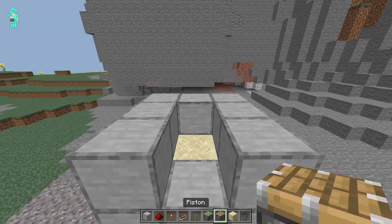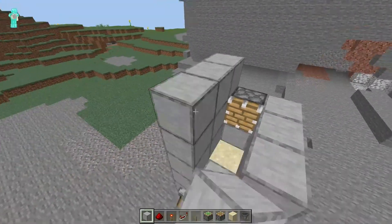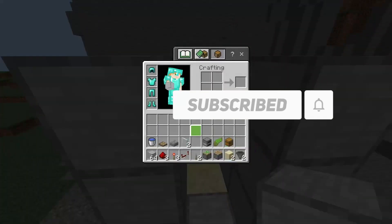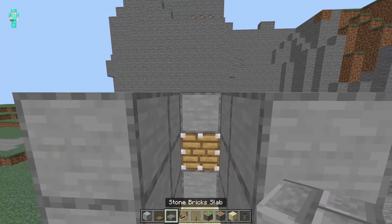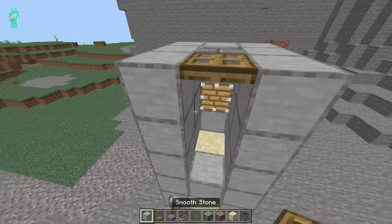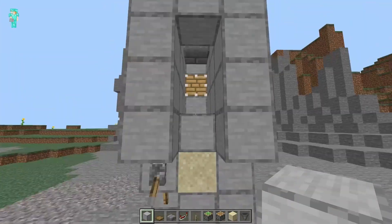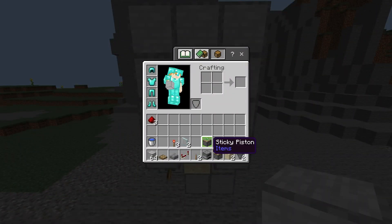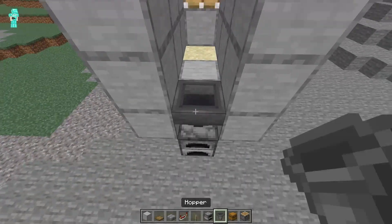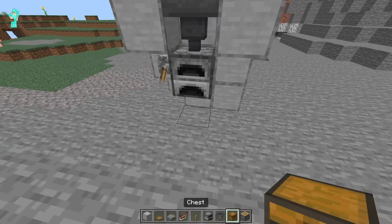Once you've added those, add another layer of platform. Grab a normal piston and keep it right over there, then extend the sides exactly like this. Once done, do the final top layer with some more blocks. Grab one slab and one trapdoor — keep the slab first, then the trapdoor just like that. This is very important, make sure you do this. Now close it just like this and extend it all the way down. The next step is to add a furnace and some hoppers.